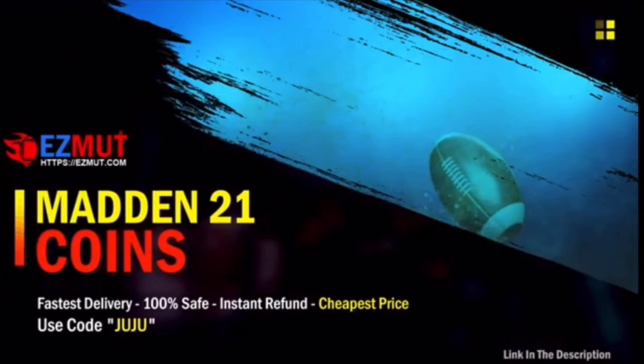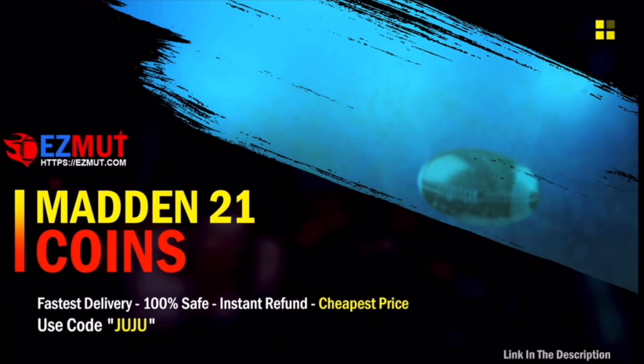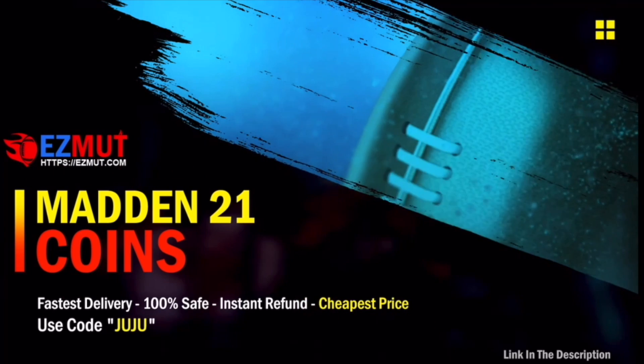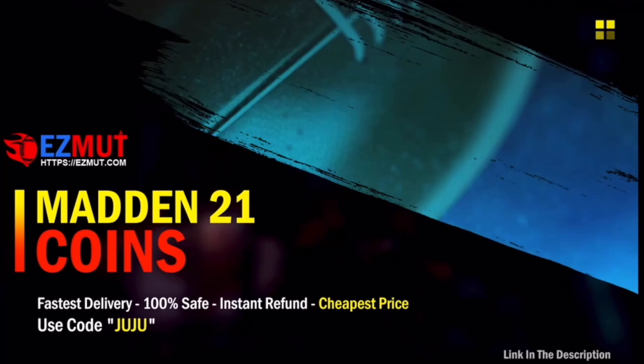For the absolute fastest, cheapest, and most reliable Madden 21 Ultimate Team coins on the market, head on over to my sponsor, ezmutt.com, and don't forget to use code JUJU to save you 5% off at checkout. The link will be in the description.